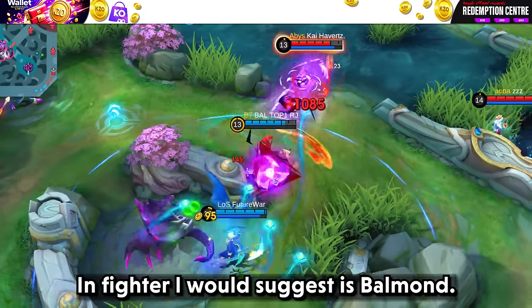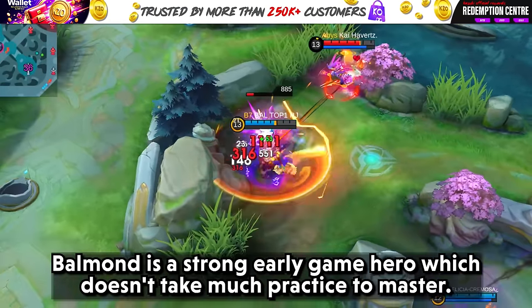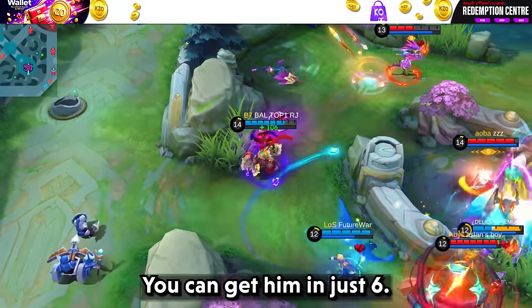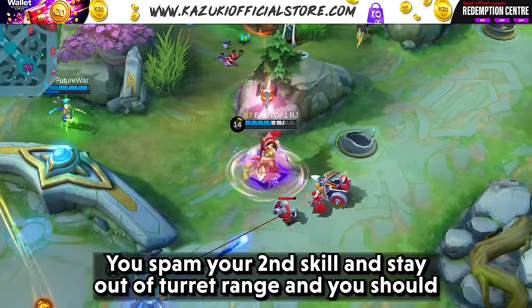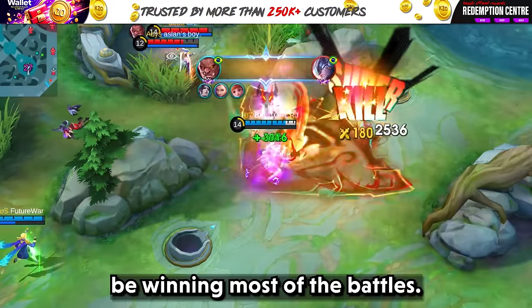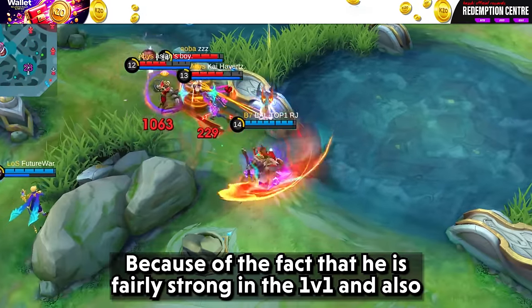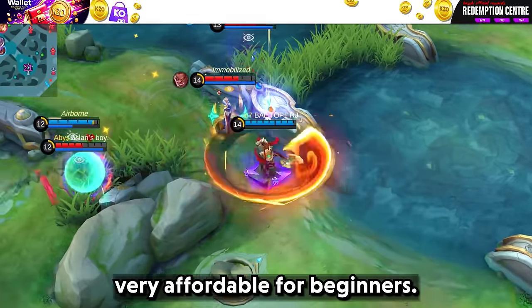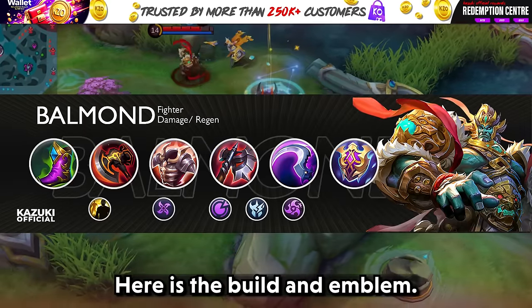For Fighter, I would suggest Balmond. He is a strong early game hero who doesn't take much practice to master, and you can get him for just 6,500 BP. Use your second skill and stay out of turret range and you should win most of the battles. He is fairly strong in 1 vs 1 and very affordable for beginners, making him a valid option.